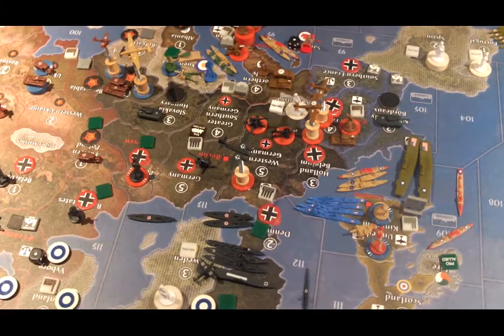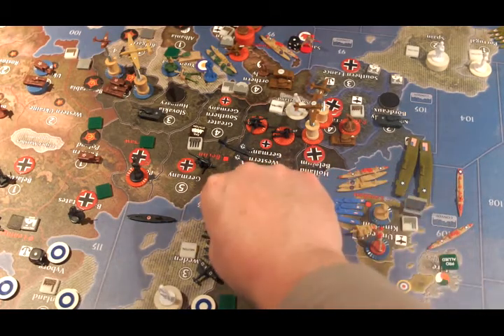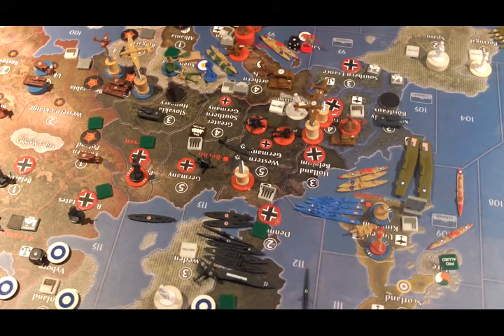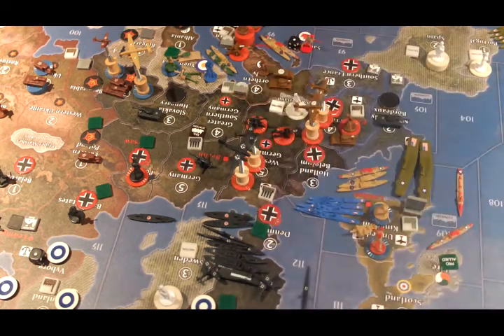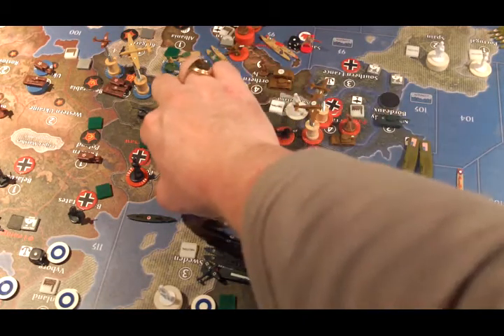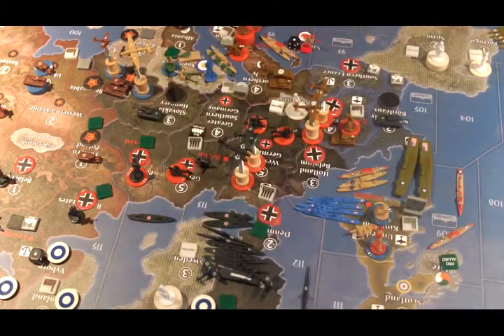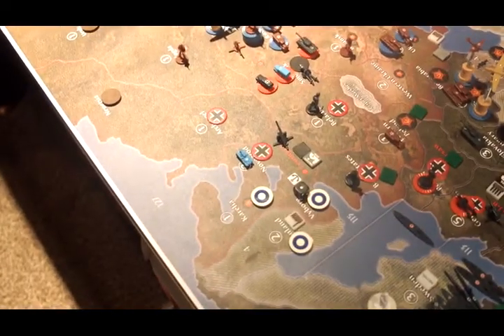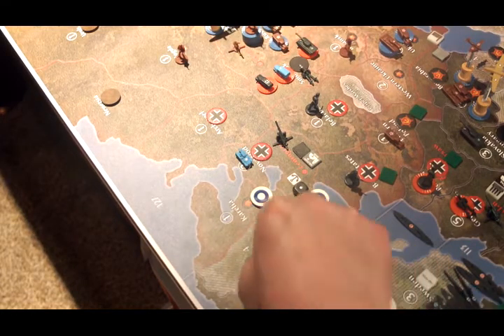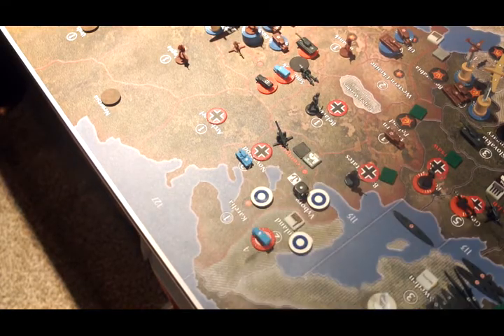Placement of new units: the new submarines go into Sea Zone 113. The new tactical bomber goes onto the aircraft carrier. The new fighter goes into Western Germany. The two new artillery go into Germany. The two new infantry go into Southern France. The Finns place their two mechanized infantry in Finland, the only place they can place.